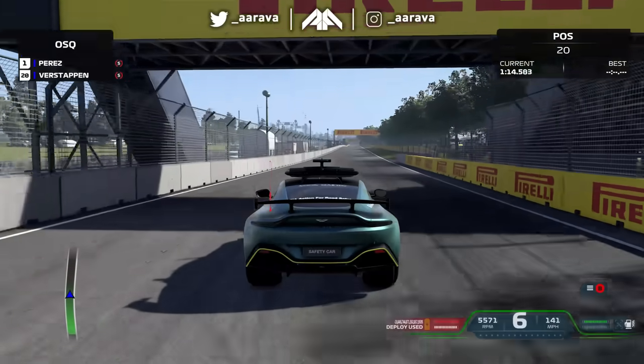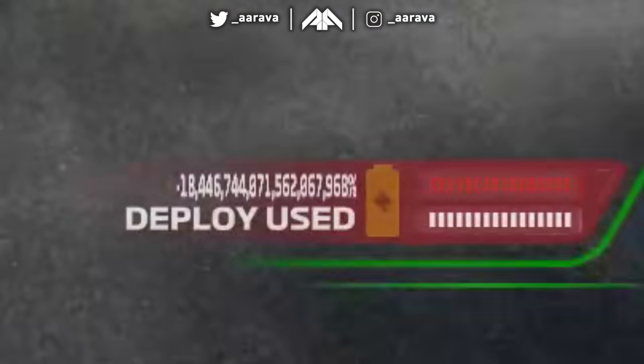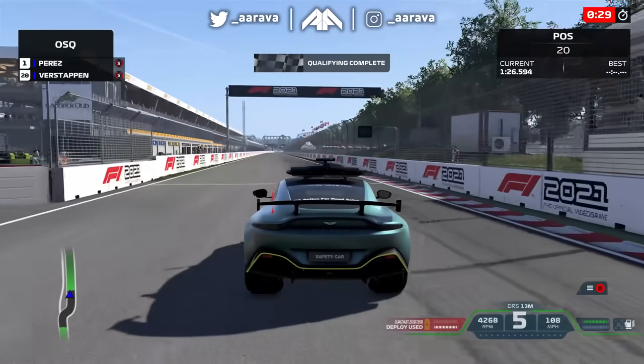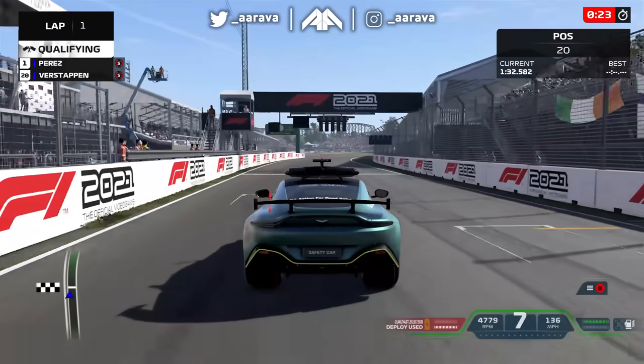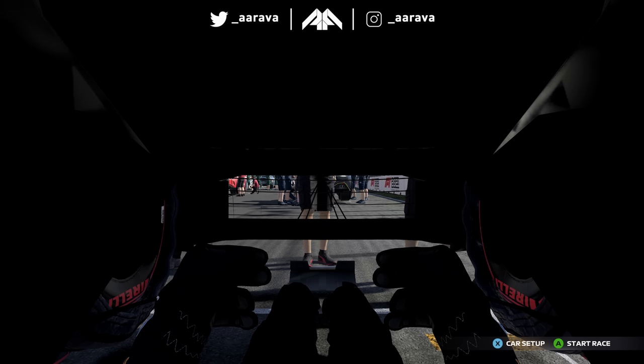I've only just realized there may be a certain electrical problem in this car, considering we are on - I don't even know what number that is. Minus eight, like some incomprehensibly large negative number on the power deployed. All right, it's race time. Is this the cockpit view? Because this would usually be you sat in the car on the starting grid. What a view - I feel like Jeremy Clarkson on those old Top Gear challenges with the trucks where he painted over the visor so there's just a thin strip of visibility.